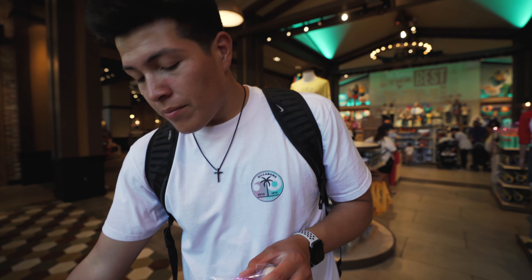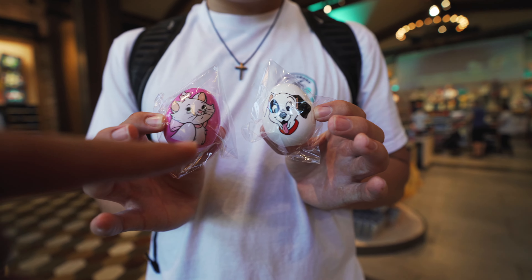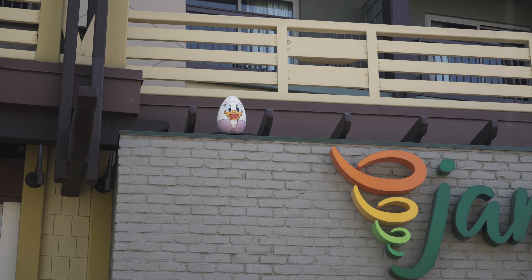All that hard work paid off. In exchange for the completed board, we got the Dalmatian — maybe his name is Spot — and Marie from the Aristocats. Two of six, four more to go. We technically got two Downtown Disney game boards and redeemed those for two eggs. If you want all six, you can get any combination of game boards and redeem them as long as they're in stock. Each board is $10, and key holders get a discount.